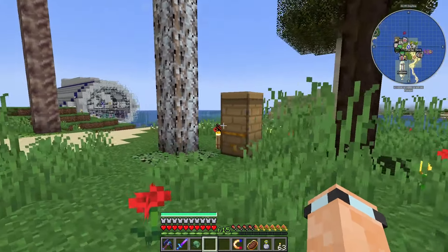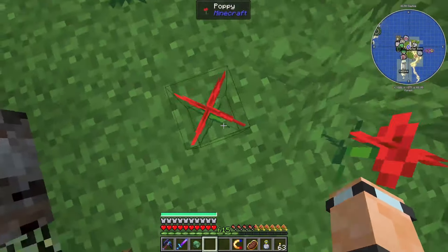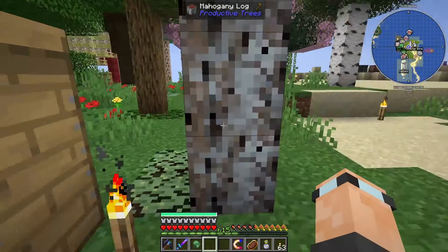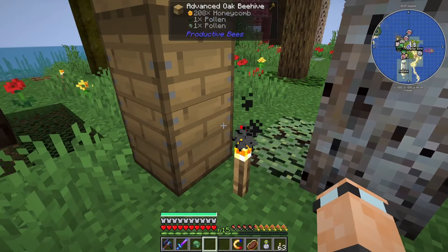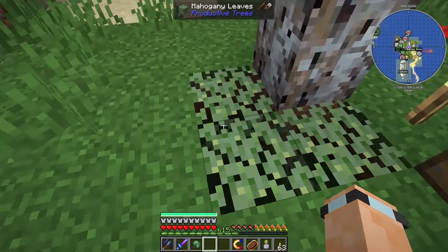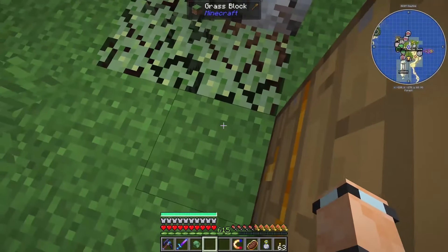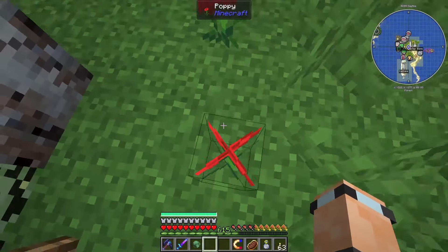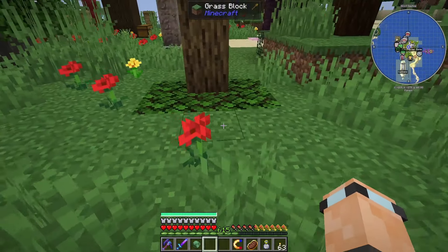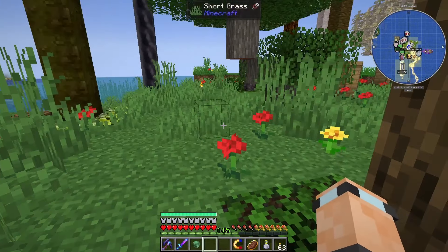First things first, you're going to need some bees. What the bees do is they will fly out and pollinate. As long as two of the trees are nearby — for example, we've got mahogany right here — let's say mahogany and oak could breed together. What the bees will do is whilst they're pollinating on their poppy over here, they will also pollinate these two trees together and one of the leaves will turn into a pollinated leaf.